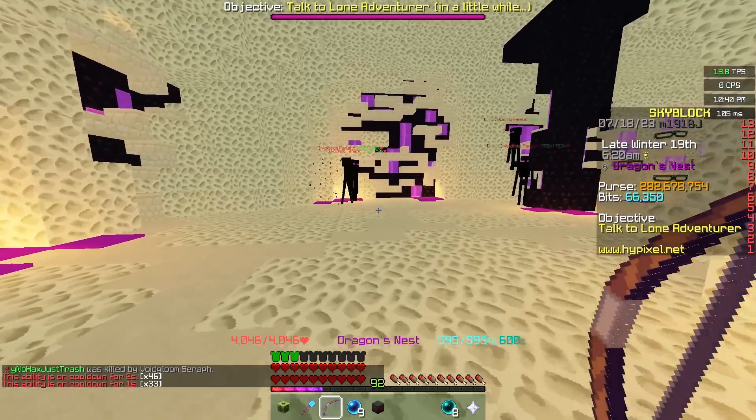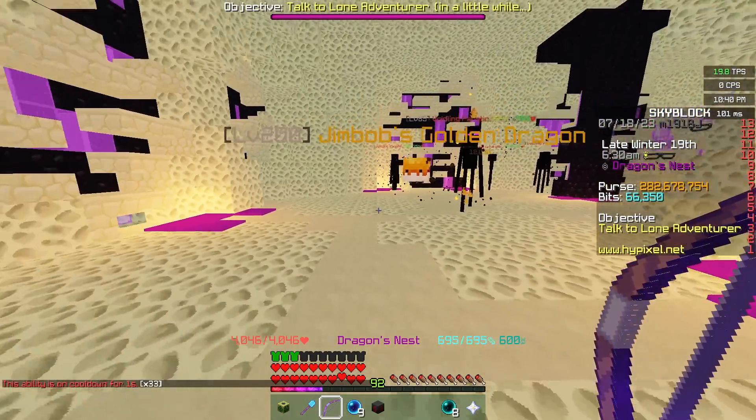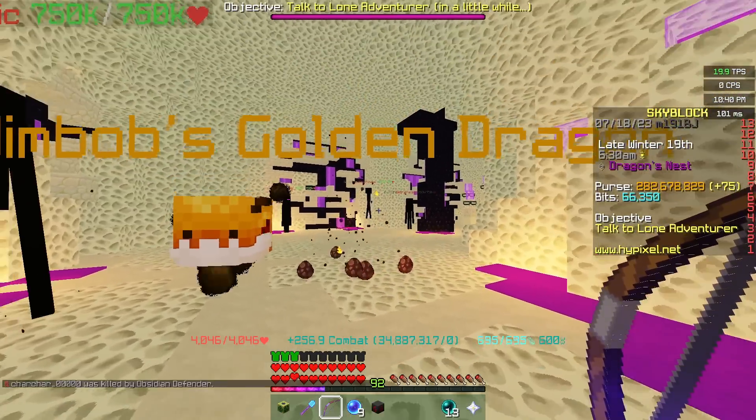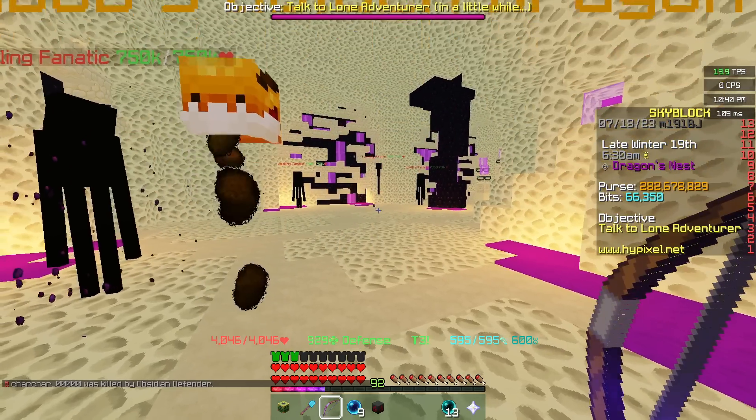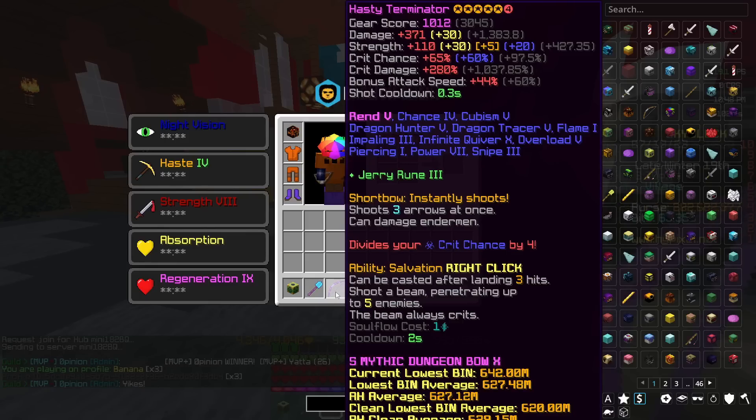Let me demonstrate this actually working. We simply shoot an arrow at this enderman, then left-click again, and as you can see, it essentially ripped the arrows out of the enderman and killed it. This setup is really, really, really good for bosses with high health.